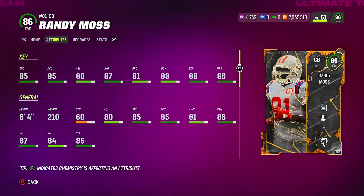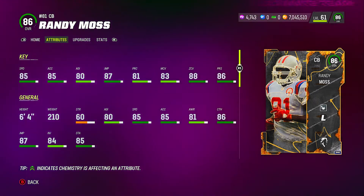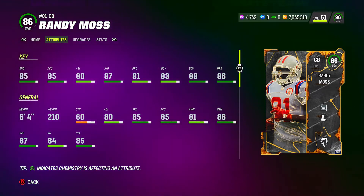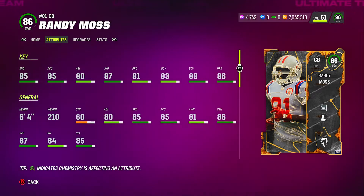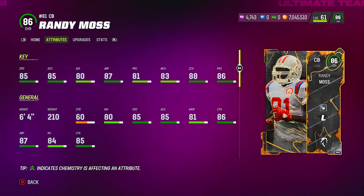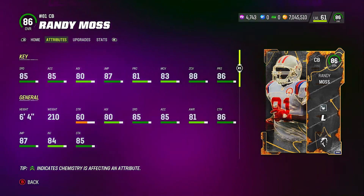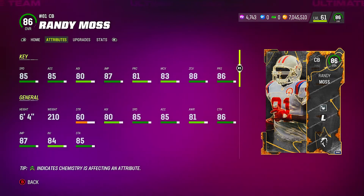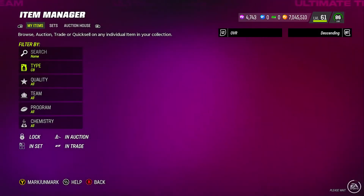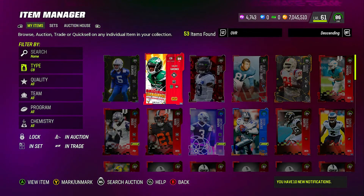I return kicks and punts with Randy Moss and I've gotten plenty of pick sixes with him. He's free and you get him through solos, so I'm including him even though free cards are a bit different from traditional budget beasts. I don't quick sell my BND cards because you never know when you'll need them. He comes in at 6'4" with 85 speed and 87 jumping — a great budget beast.